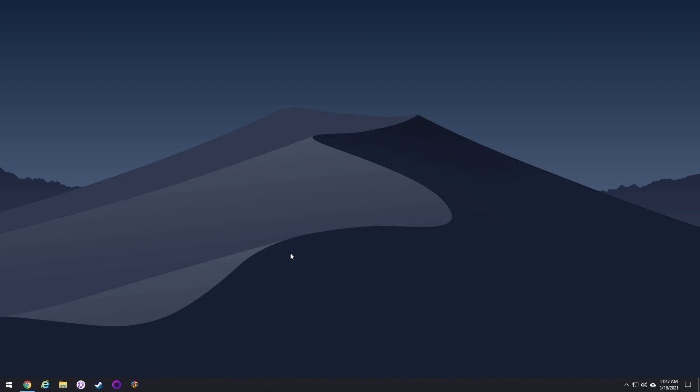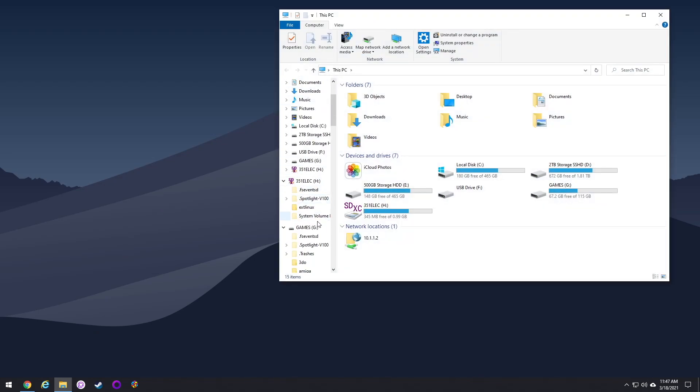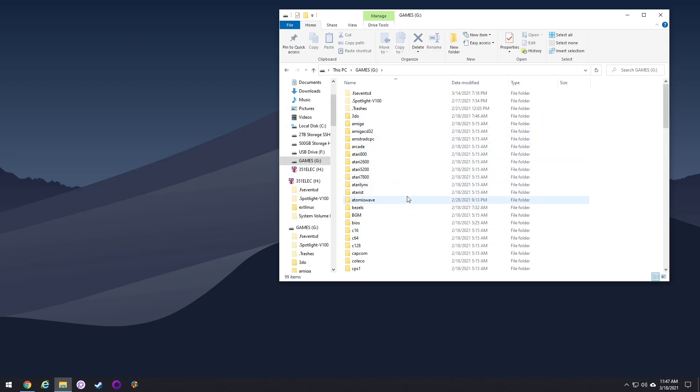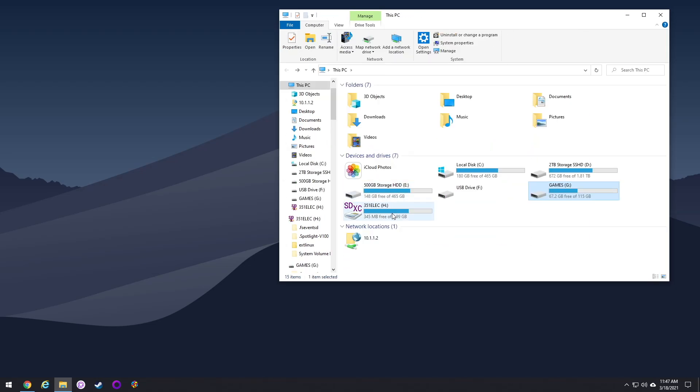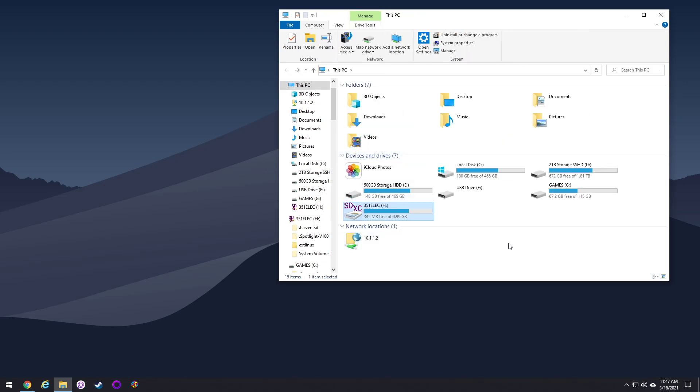If you open up Windows Explorer, you'll see three different partitions available. Typically the first partition is unreadable and won't have any information on it. Then you'll have your games partition, where you put all your ROMs and game files. And there'll also be a system partition where a lot of the boot files are. Typically all you really ever need is that games partition — it's very rare you'll need the boot one.